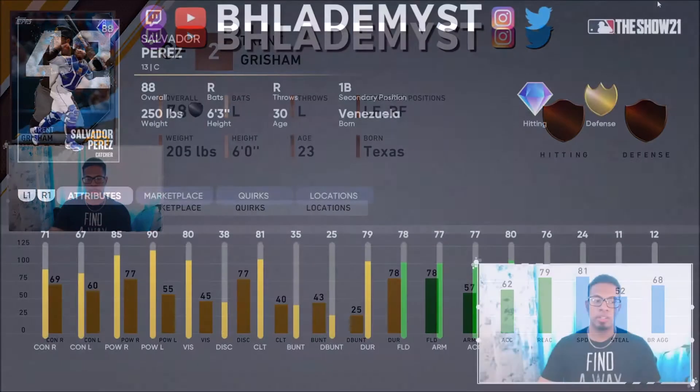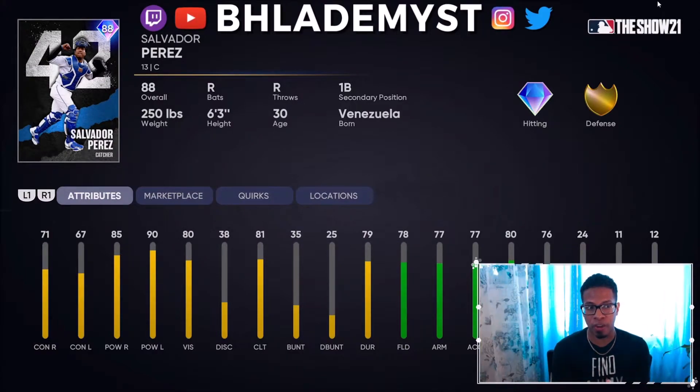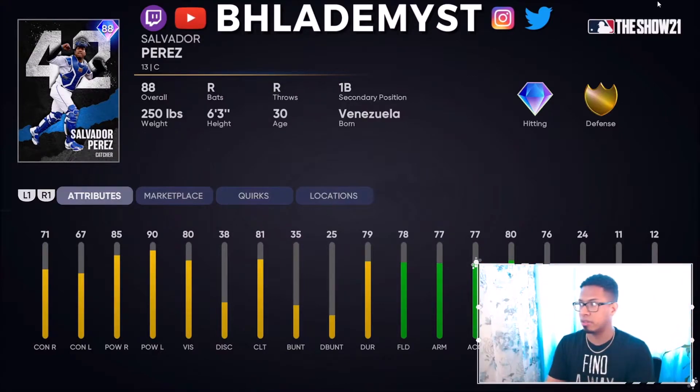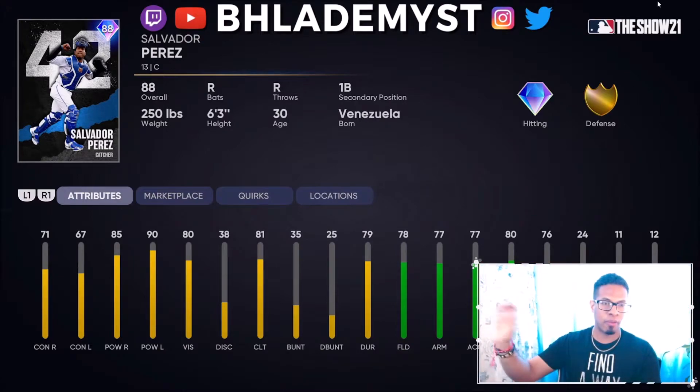The next reveal is Salvador Perez. The first thing to note is that it's an 88 overall, so it looks like the Team Affinity cards are not going to be base 85 to 87 — they're going to be juiced, probably from 87 to 89 overall.